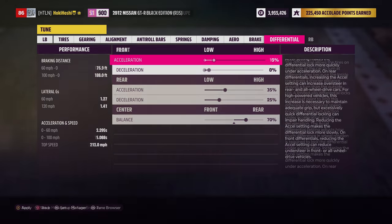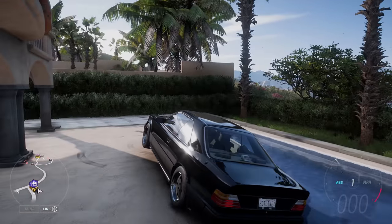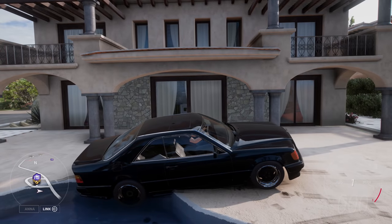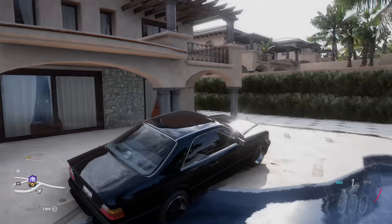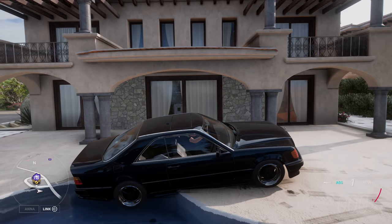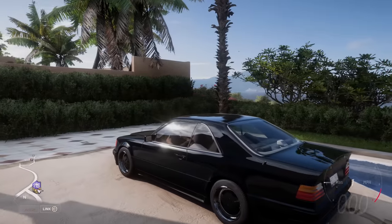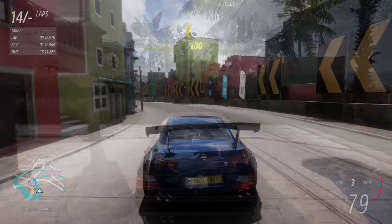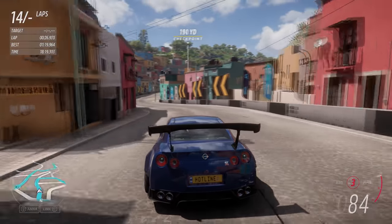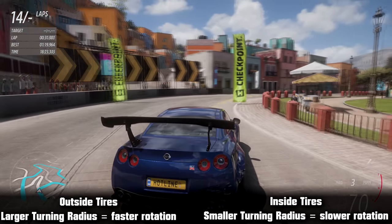Here's a quick example of how differentials work. A completely open diff at 0% lock will send all the engine's power to the path of least resistance. If you have your rear-wheel drive car parked with one wheel in the air and the other on the road, a diff at 0% lock sends all power to the airborne wheel and you won't get anywhere. As you increase the differential lock, more power goes to the wheel on the ground and you'll start moving. Locking the differential entirely would mean both left and right wheels always move at the exact same rate, which is bad because your inside tire on a corner needs to turn slower than your outside tire, otherwise you'll break traction.